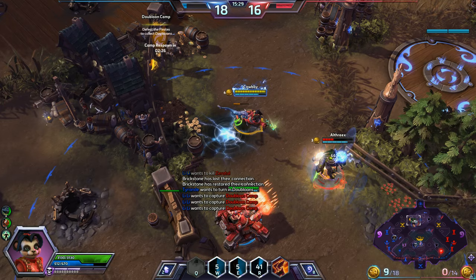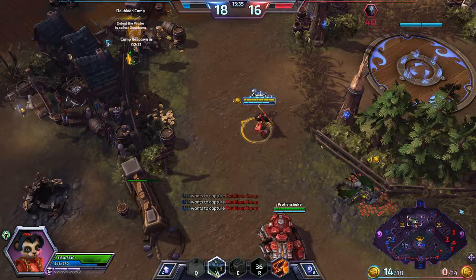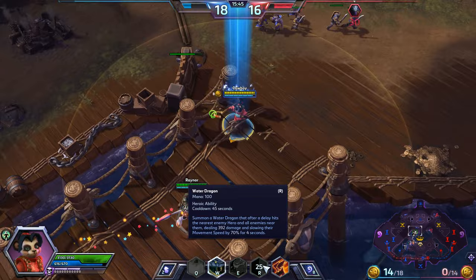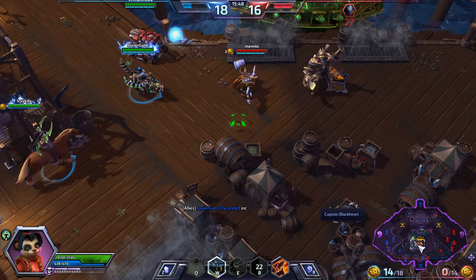Where do you think you're going, buddy? That's slow — that's slow. Boom! Down goes Zeratul! That's why you get Water Dragon, man — it's a massive slow: 70% for four seconds. That is huge. Huge amounts of slow potential there.